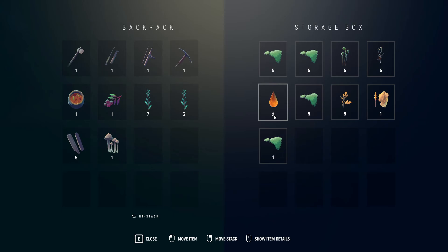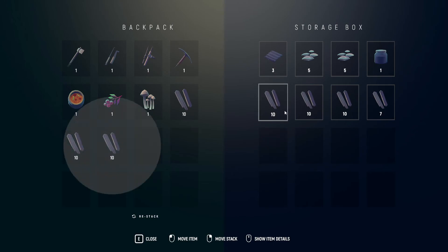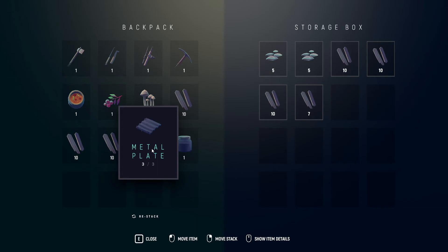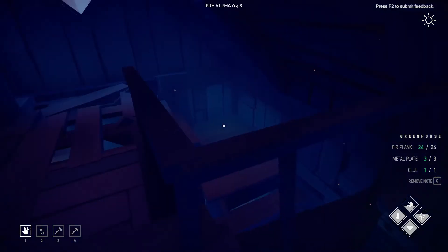How many dogbane stems do we have? We only have up to 10, so we need two more — or do I need 16? I don't know. But I think we have enough to make ourselves the greenhouse room, so might as well go ahead and get it. We just need the glue, metal plates, and wood planks — we don't really need that many wood planks.